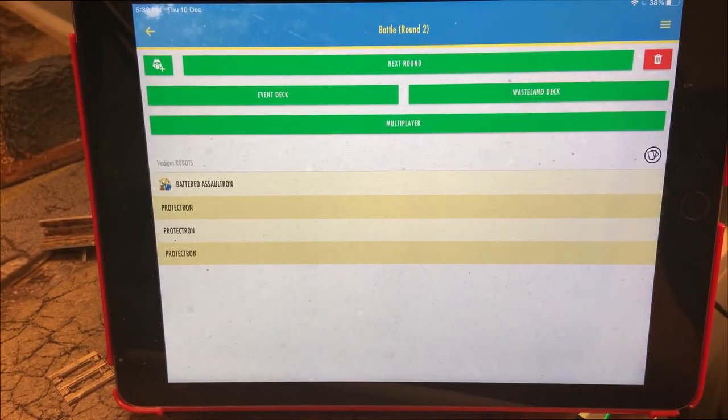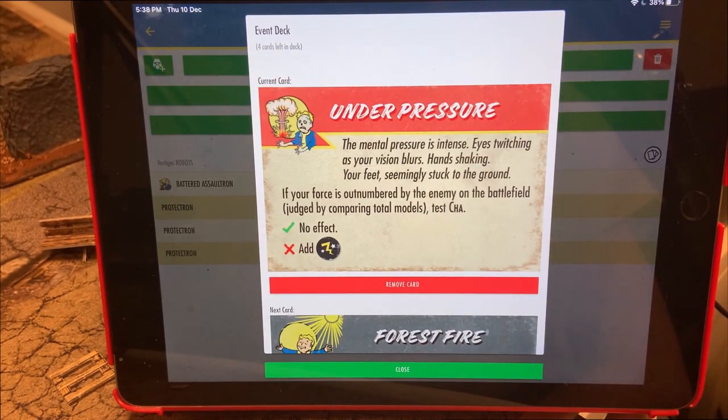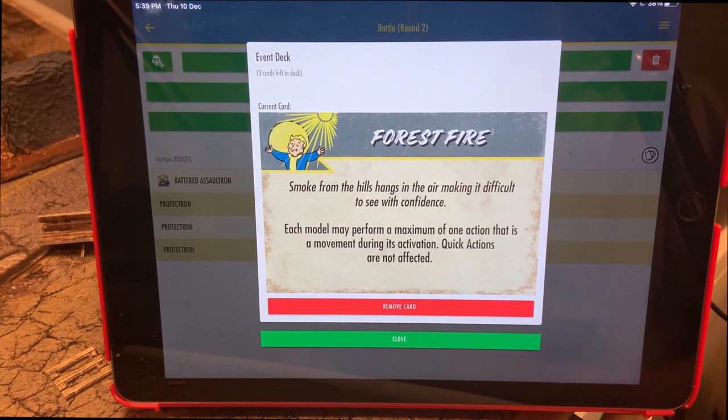Round two. The event is Under Pressure — but since we're not outnumbered, no effect. The event for round two is Forest Fire: smoke makes it difficult to see, and each model may perform a maximum of one movement action during activation. That's going to hurt since we've got a lot of ground to cover through difficult terrain.